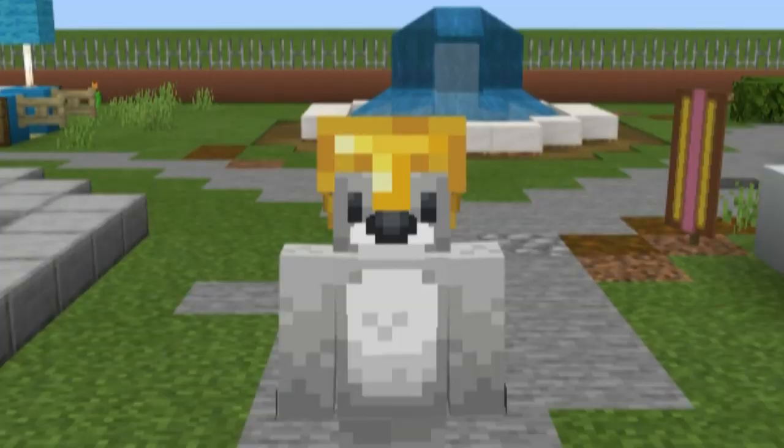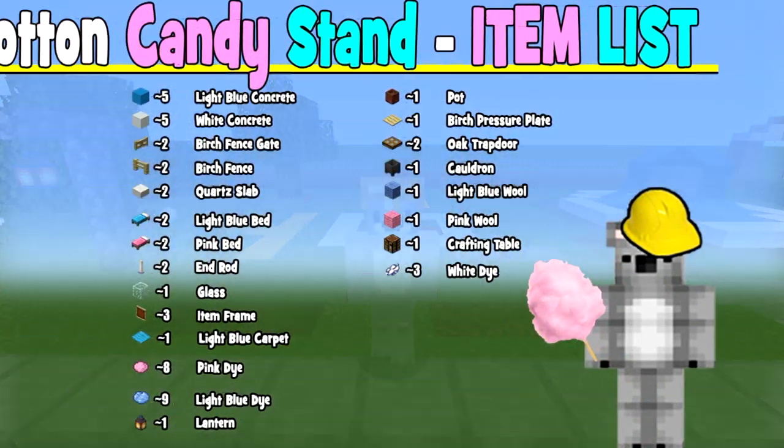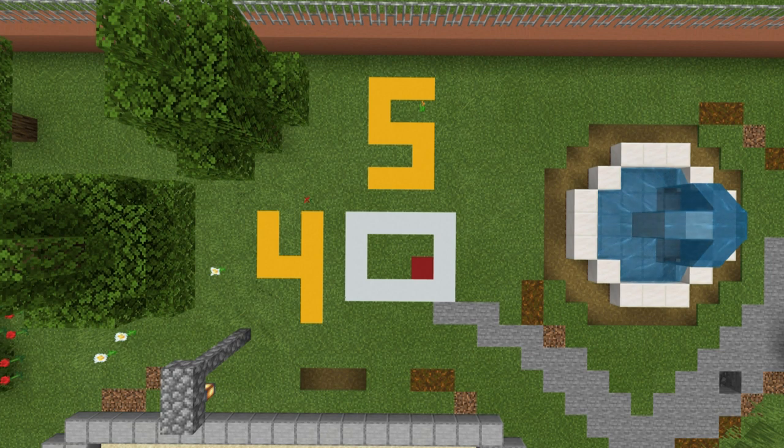Without any further ado, let's get started. Now, before we begin building, here are all of the materials that you'll need to make your cotton candy stand. Please do make sure that you have access to all of these materials and enough of them as well. The amount of ground space required to make this stand is a 4x5 block area. Do feel free to mark this out in your world if you feel as though it will help you.